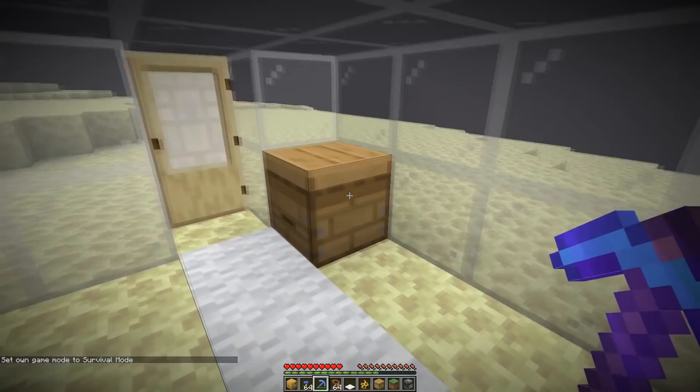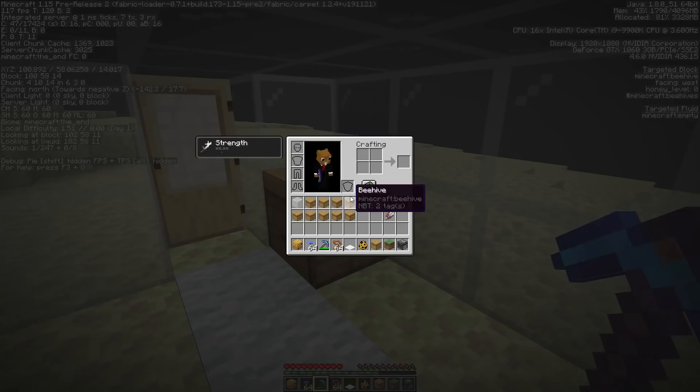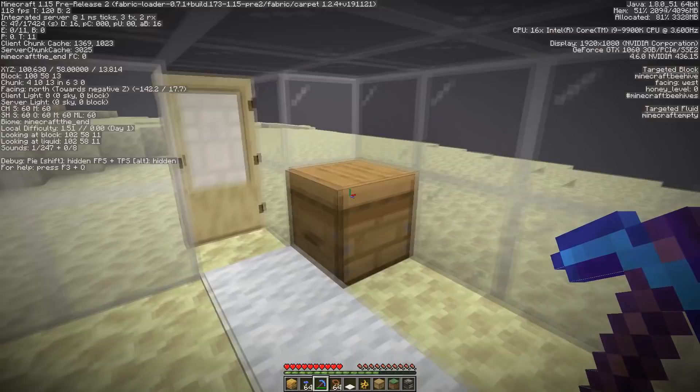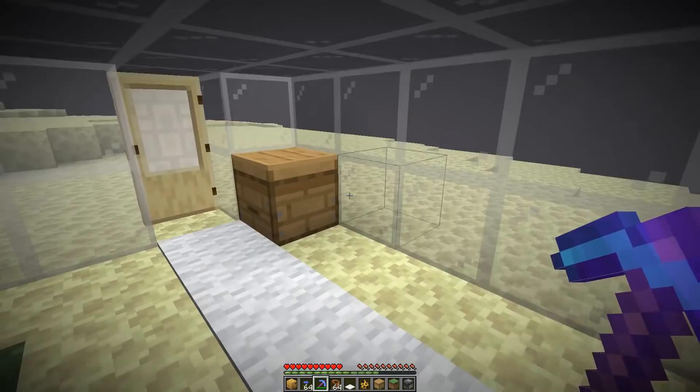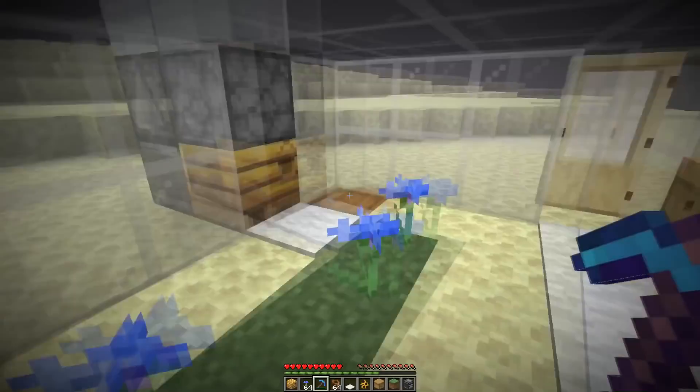Unfortunately there is no way of telling how many bees are inside of a hive. If you check the beehive in the F3 menu, it shows NBT tags but not how many bees are exactly inside. It would be nice if that feature gets added later — currently we're in 1.15 pre-release 2. At the moment it's a bit of a problem because we really want a hive with three bees inside. We can also keep a stock of bees here in case we want to breed more later.